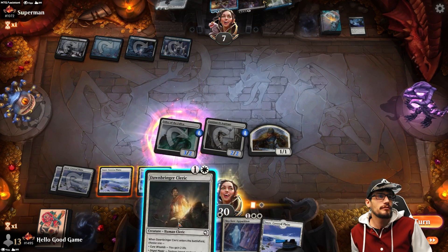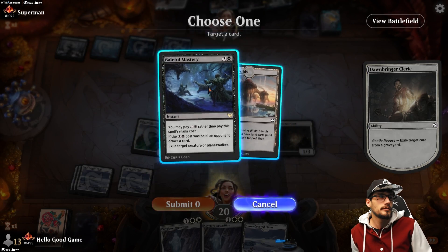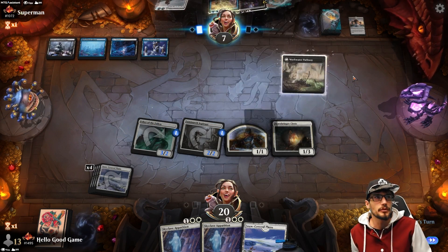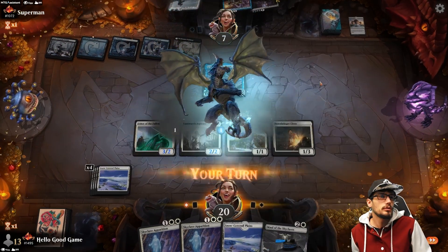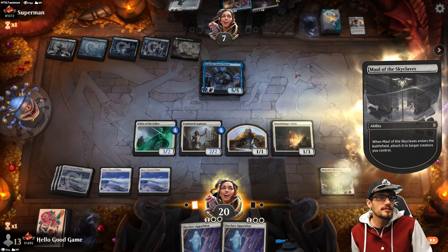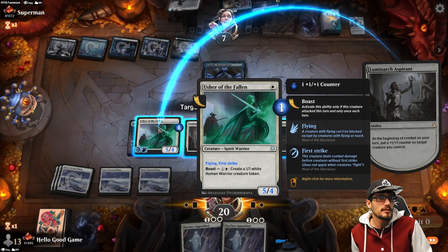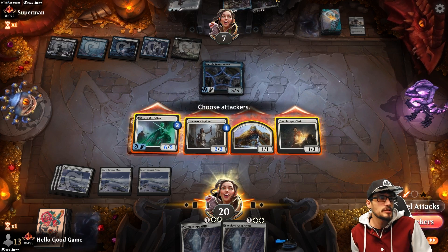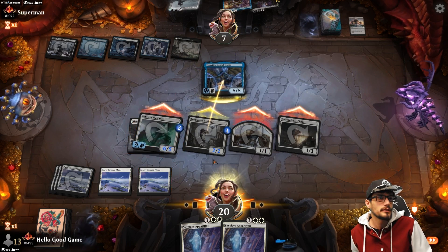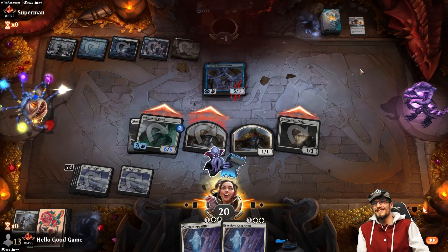Let's pop that over. Let's take their Mastery with the Dawnbringer Cleric — I don't think we need the life at all. That's something I don't want them to recasting from the grave. We can still threaten a decent amount here. We have to basically force them to block the Usher and sack their Dragon. This is lethal. Good game — we'll add them to the list.